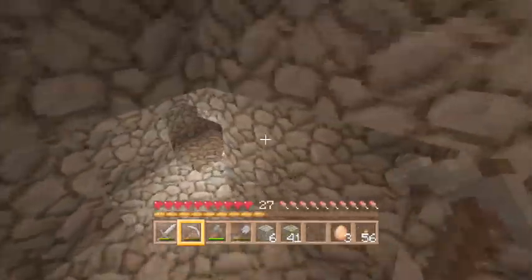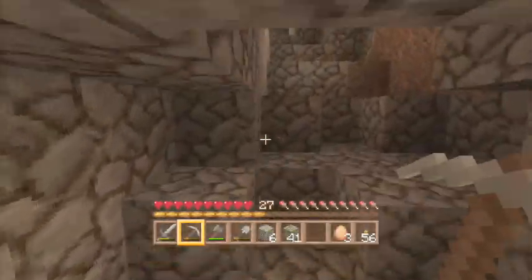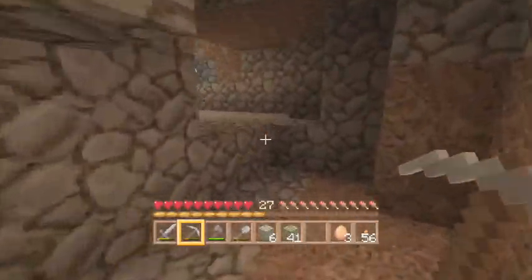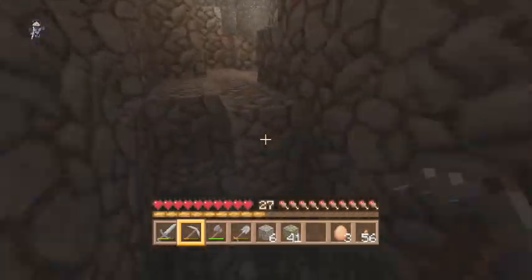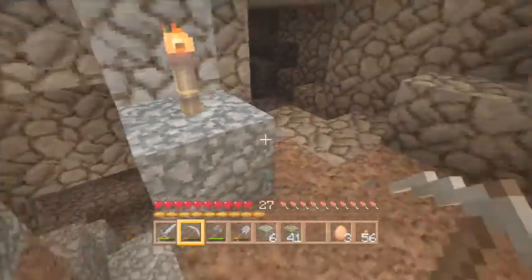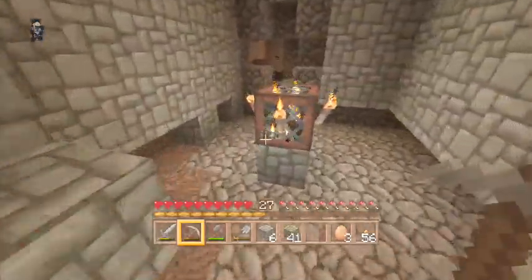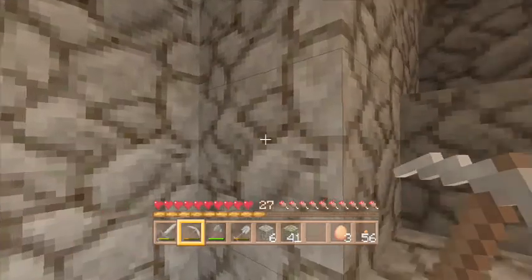My mine is through here - not this way, not this way, not this way - it's this way, through here and behind all this cobble. Down there is my mine. There's plenty of ore still in it, I believe. I found six diamonds in total.